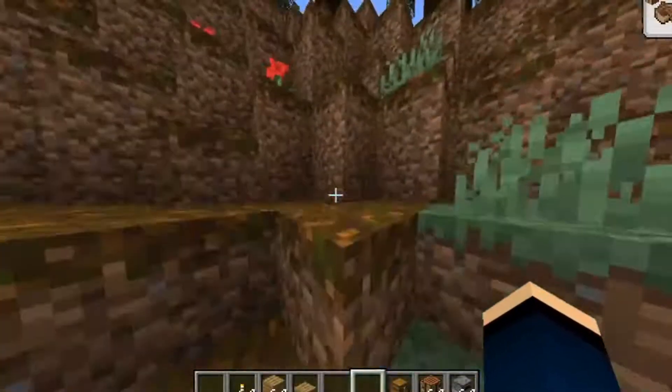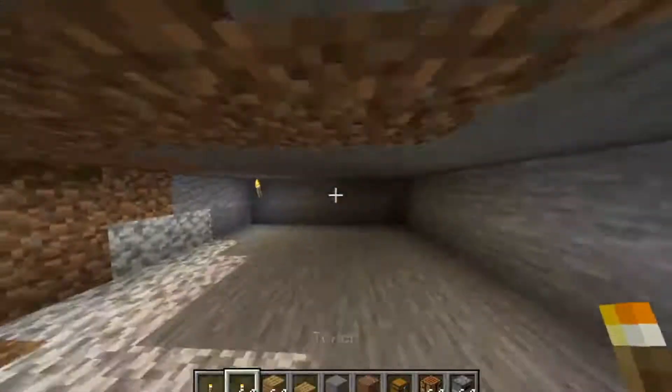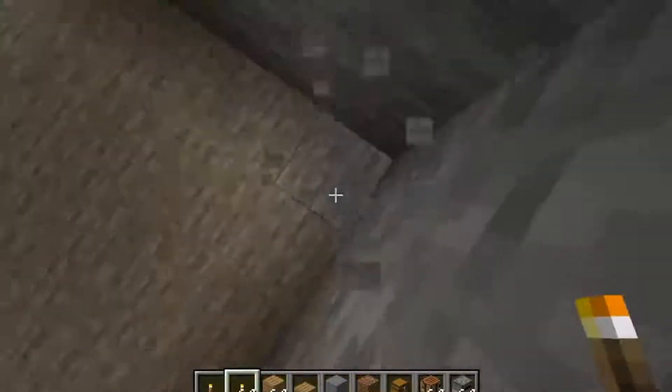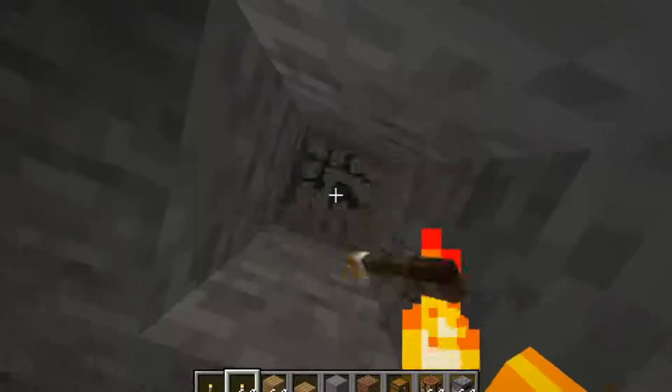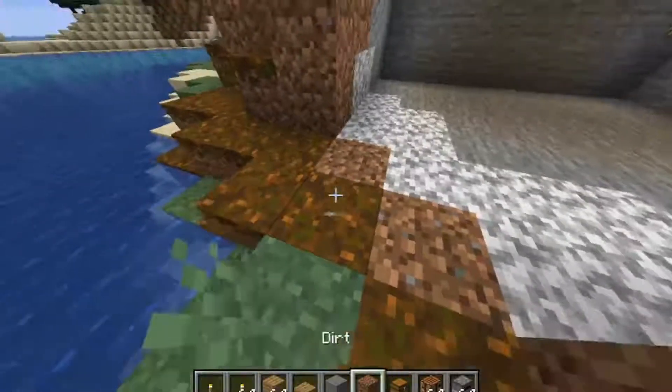For the beginning of this you're going to have to take out a seven by seven area. I will do that right now. After this is done, you're going to want to go around and break three from a normal two-block-high wall, and do that everywhere.